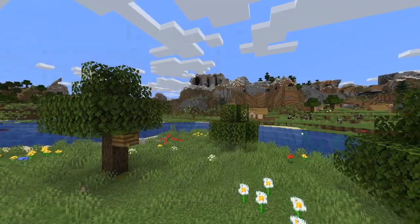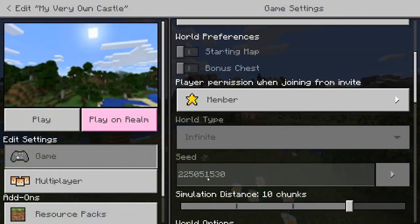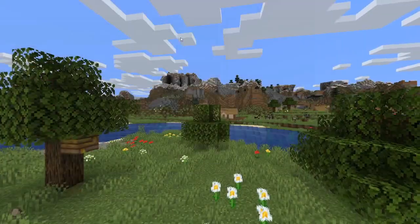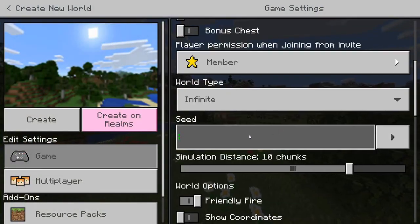I'm going to go see what the seed is — so it's 225051530. Now I'm going to create a new world. Go to 'Create New World' and enter the seed of the world that you want to fix.